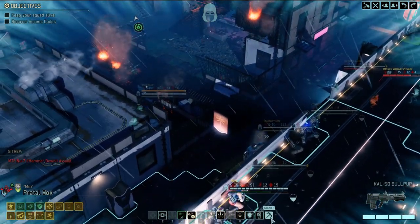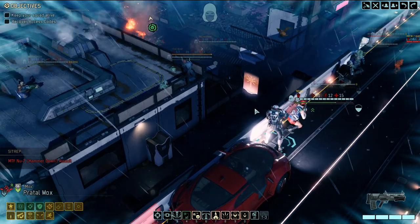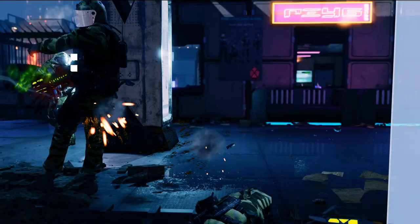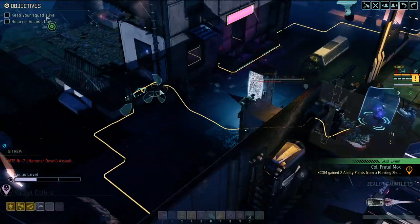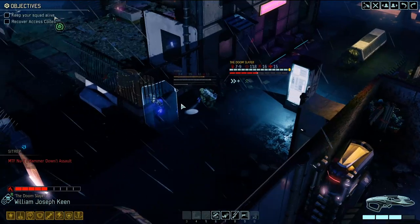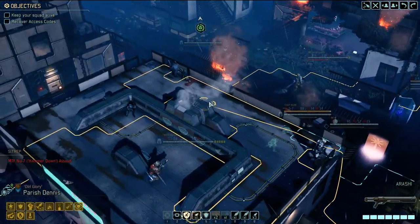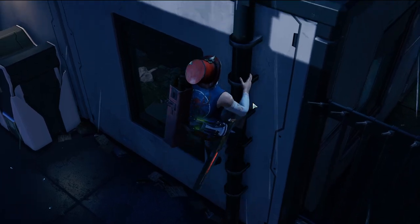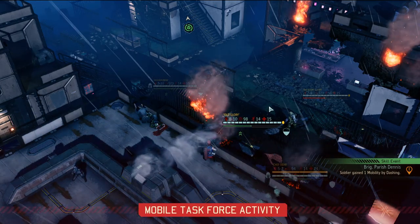Dismas, head over this way - get into the battlefield. Mox, go ahead and launch yourself down. Dismas, move up. Scorch, move up this way as well. Doom Slayer, turn around, head toward the target. Parish, get on top of this building over here - might need to make some more explosions, you know how it is. Enjoy your extra mobility point - very nice.